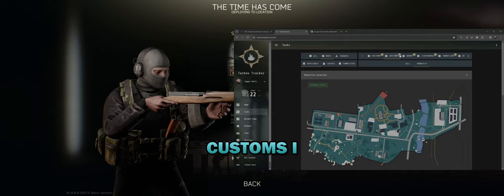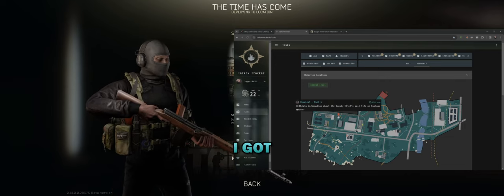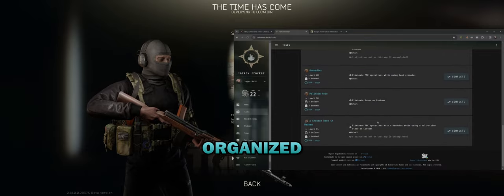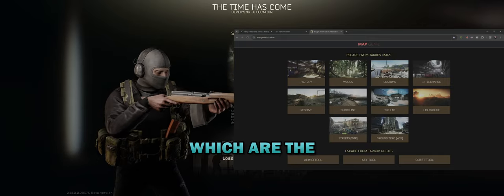If you go to Customs, I've got six quests right here. I can see I've got one over here - I gotta tag the tanker, another one where I gotta grab that case in the train car, and there's another tanker. It keeps it nice and organized - what items you need. Also I'm using mapgenie.io - free, but the work-in-progress maps which are the new ones cost about 10 bucks, which I'm fine with.